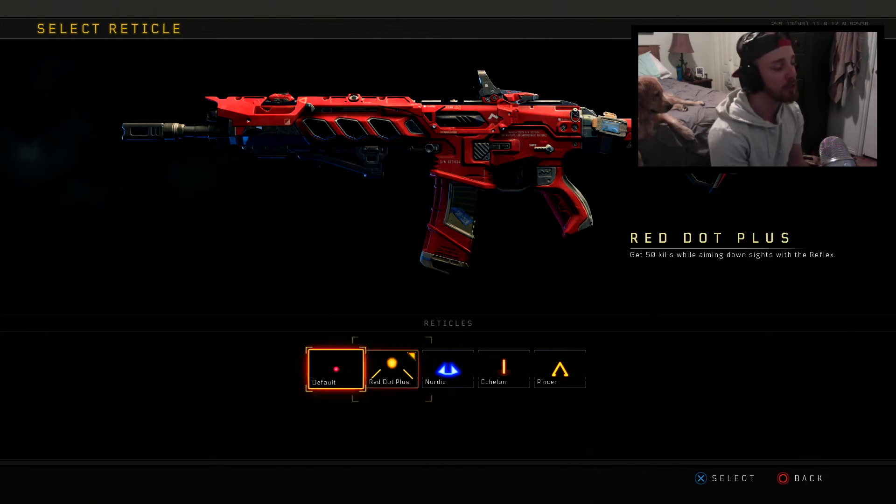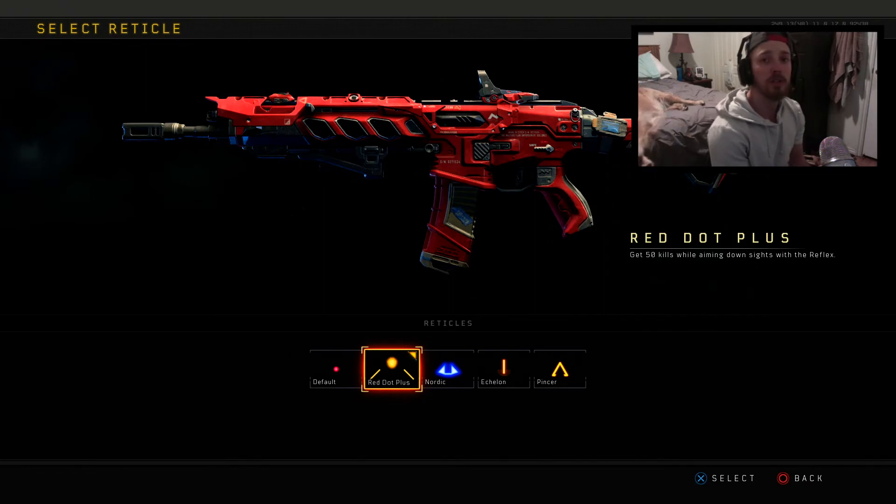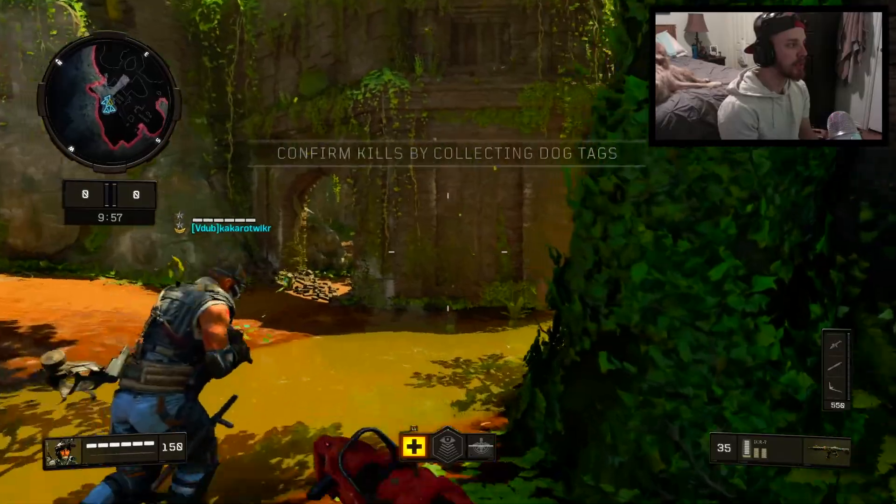It actually is blue in game, which you'll be able to see. So if you guys want that blue dot sight and want to be a little bit more accurate, I would recommend using this — I like it a lot more than the default red dot sight. With that being said, I hope you guys enjoy the gameplay. If you do, smash that thumbs up button.